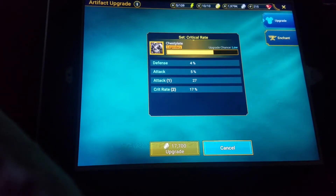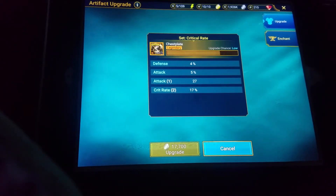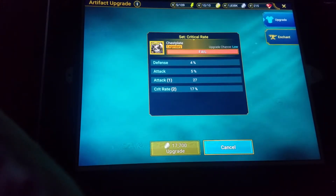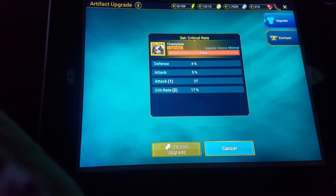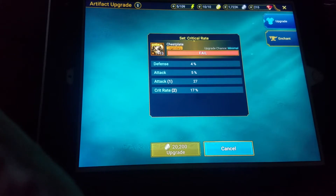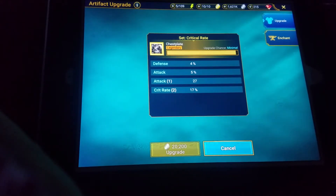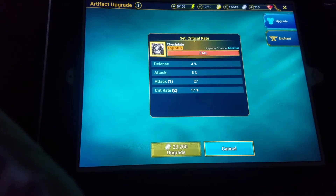We haven't even hit 13 yet. I don't understand how a legendary piece has an upgrade chance of low. You would think a legendary piece — since it's the best piece in the game — that stat would be higher than that. Hopefully we don't drop all the way down to a million. Come on, attack percent — not defense, attack percent. That's the one we want.